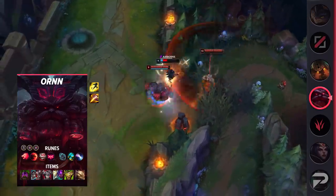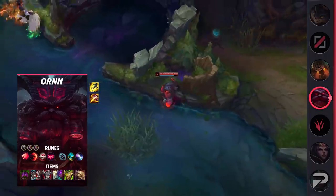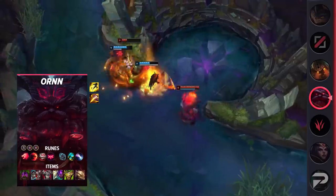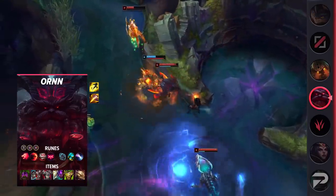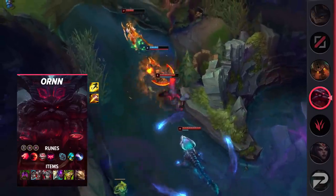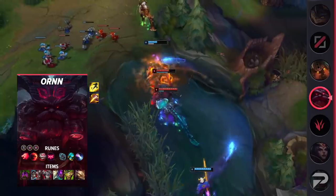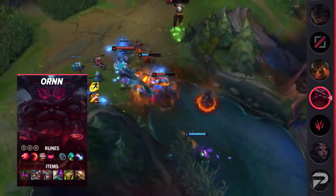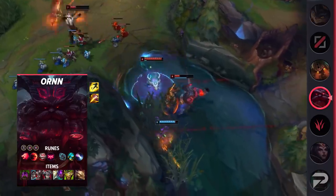Predator increases your early game jungle pressure. The extra movement speed makes it so much easier to get into Ornn's effective range. His Q and E provide plenty of kill setup, but getting in range can be pretty challenging or easily sidestepped at max range. For items, you'll be building Turbo Chemtank, Defensive Boots, Thornmail, Abyssal Mask or Gargoyle Stoneplate, Warmog's Armor, and Dead Man's Plate. You'll gain plenty of initiating power with this build, and the buffs to Warmog's means that you'll easily gain access to its powerful passive.